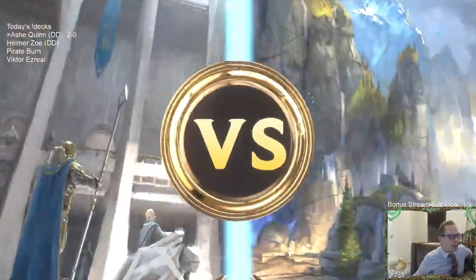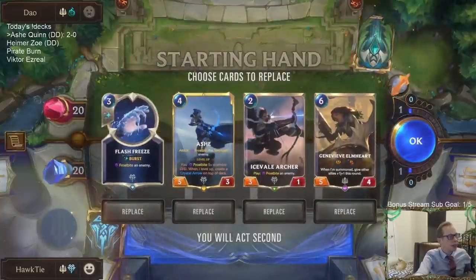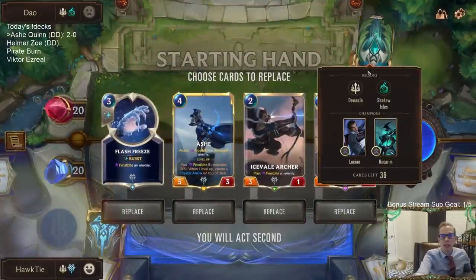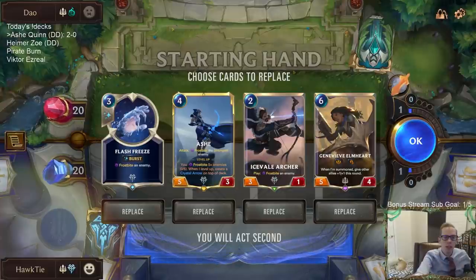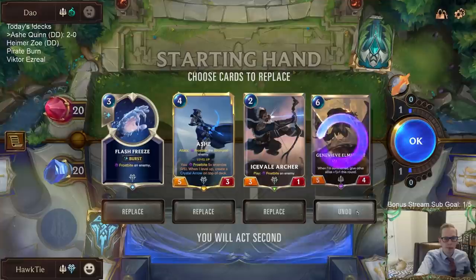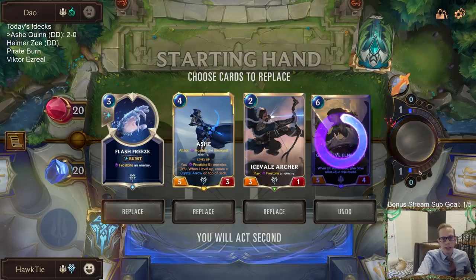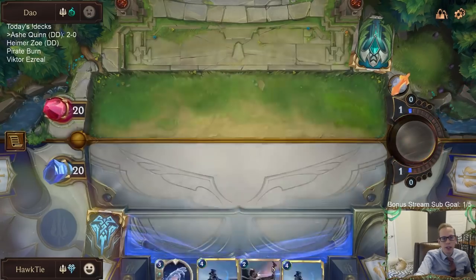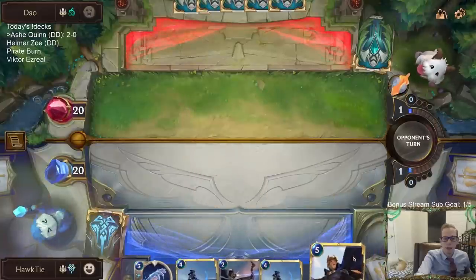Alright, Lucian Plaza — we've got some Lucian/Hecarim. Yo Habla Español was asking about Lucian/Hecarim earlier, so we'll see how we do. No Grand Plaza for us in this hand; we definitely want the Grand Plaza. Let's mulligan this card. All these other cards just kind of go together so I won't mulligan them, but there's no Plaza here.